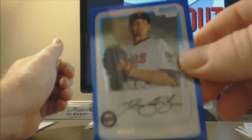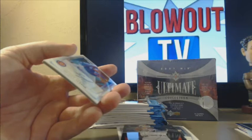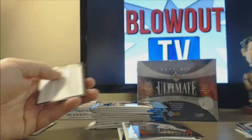Dave Bromberg for the Twins — non-auto blue refractor. There's a nice one — that's an XFractor too. It's higher up on the chart than the regular refractor. So you got his base card, then his refractor, and then the XFractor. It's the last card before they start numbering them. Anyway, that's a good card.